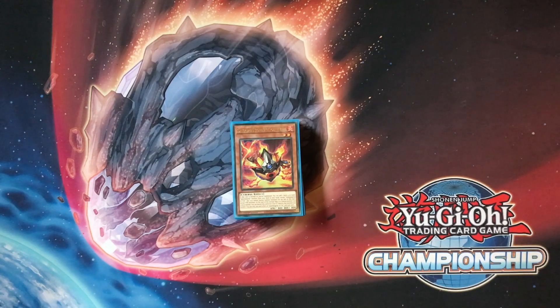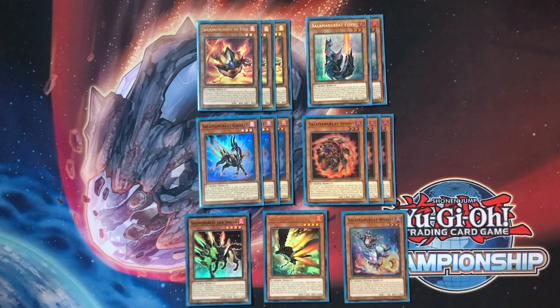Not only is the deck at full power, but our worst matchup — Kashtira — just lost the thing that made it such a horrible matchup for us. So I'm going to jump straight into the deck profile, starting with the Salamangreat ratios.